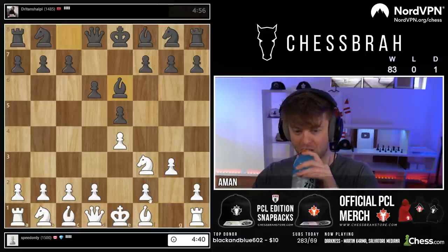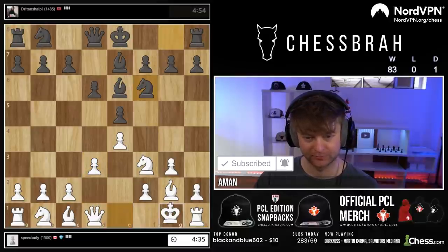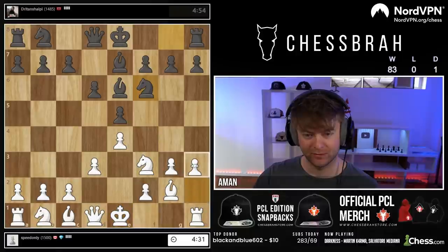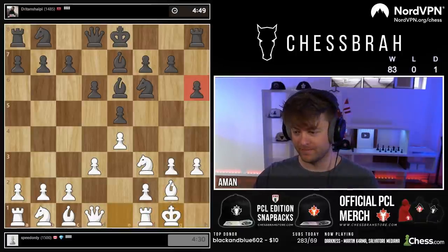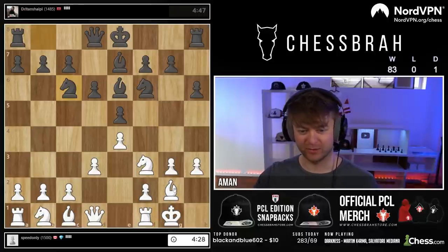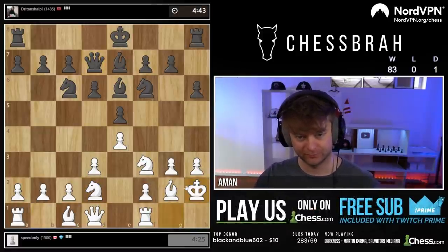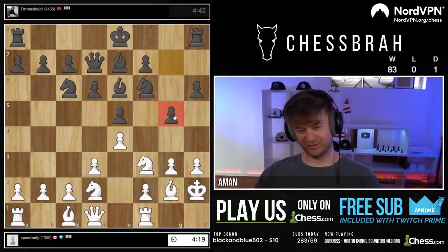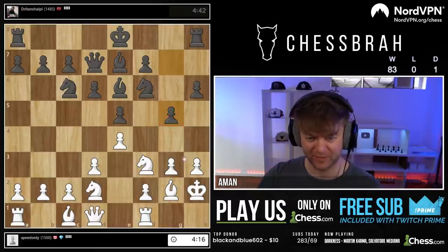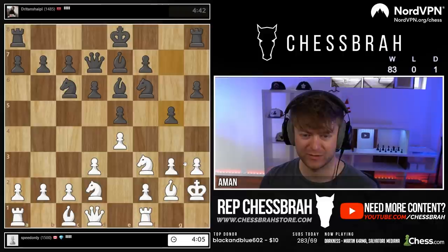Let's go g3. He's wise to it - well, we're getting the position we want here. G5 - we see g5 a lot, don't we? It's a pretty standard move I would say. How are we gonna handle this one? H6, g5, so g4.